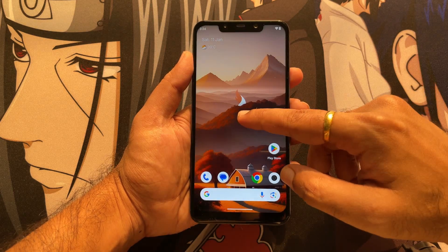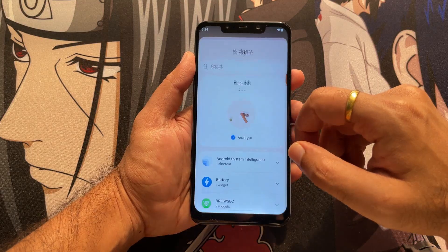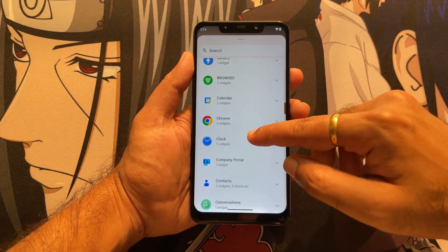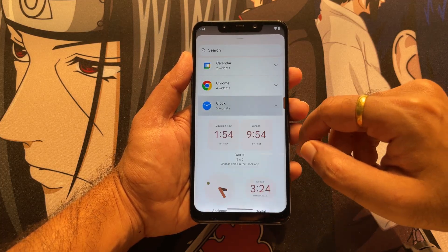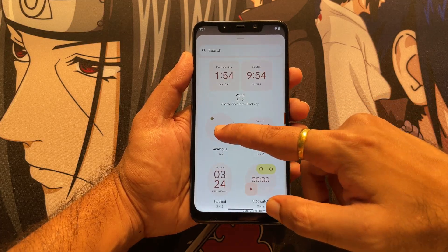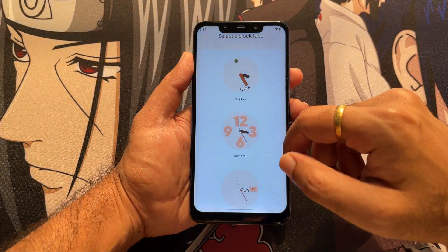You will see that this is a Pixel launcher which works perfectly fine. Regarding widgets, you get the same widgets as in Android 14 — including the famous clock widget where you can select whichever clock style you want. Just drag and drop it on the home screen, select the kind of design you want, and it will show up the way you want.